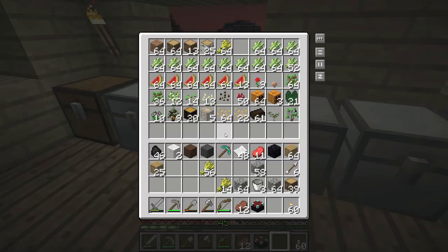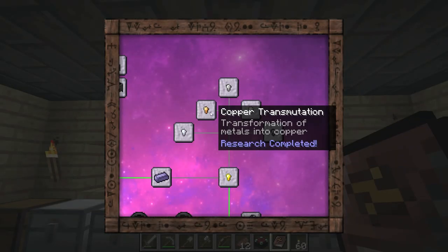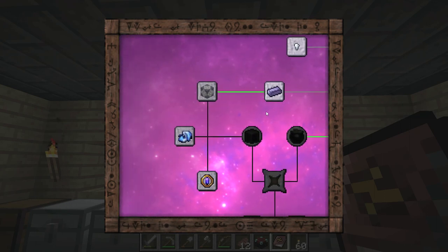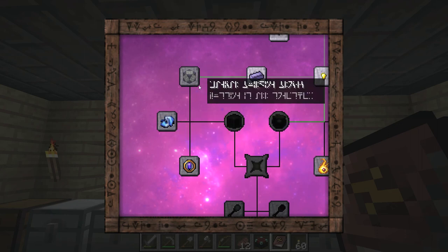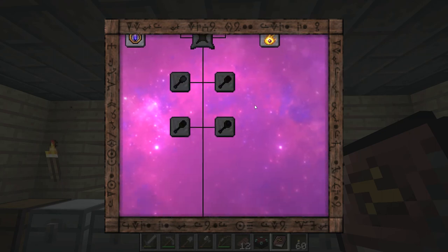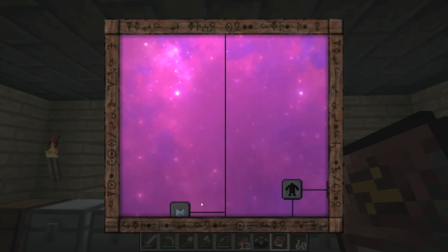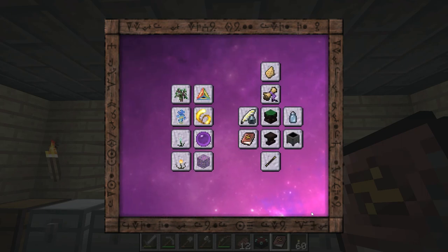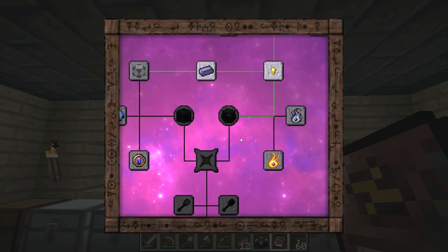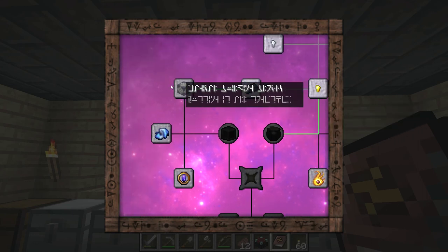Let's check our thaumonomicon. Gold, then these five — I think that's all, plus thaumium. Let's look ahead in the achievements a little bit. I think we need this to make traveler's boots. The things I'm going to want to make from Thaumcraft are the Wand of the Adept and traveler's boots — those are the ones I care about. Wand of the Adept doesn't show up here though, so I'm not sure quite what the route is to it.